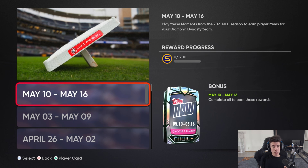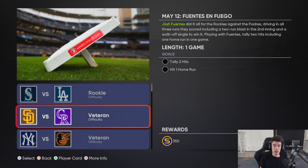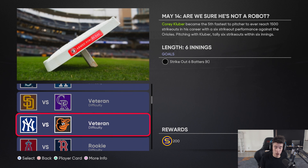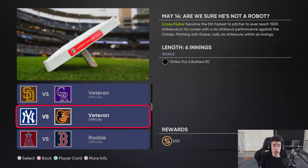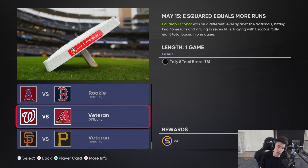Let's go ahead and check the moments just to see what's going on. We go to Tops Now, May 10th through the 16th: hit one homer as Gavin Lux to recreate that grand slam; get two hits and one homer as Josh Fuentes; strike out six batters as Corey Kluber — you can see the difficulty right there — to recreate his no-hitter.